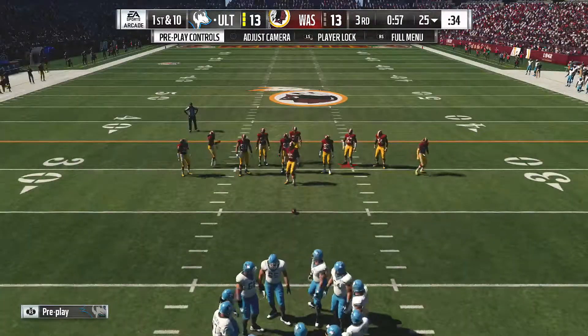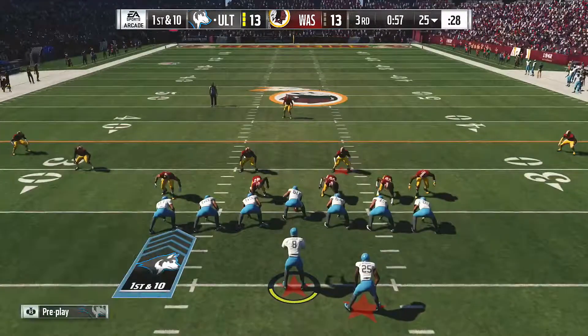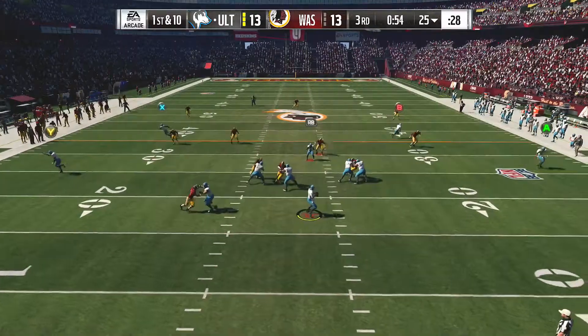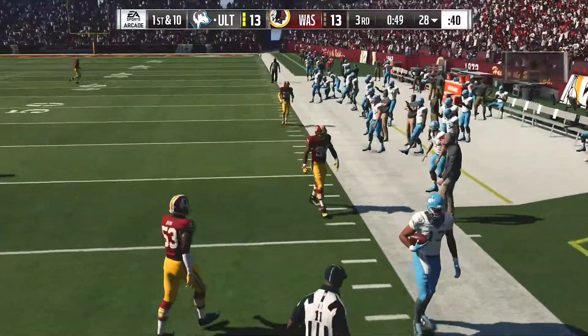And now the offense getting set, first and ten. First down, here's Cousins. Now he's forced out right. Wide open, it's Allen complete.